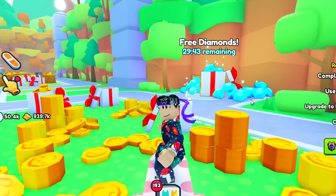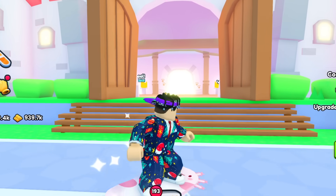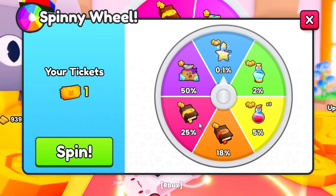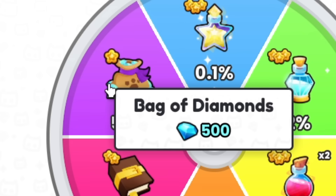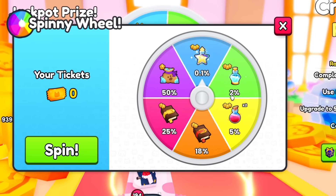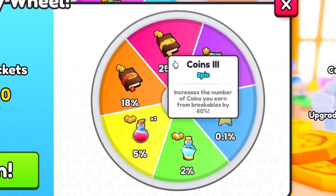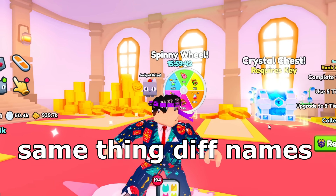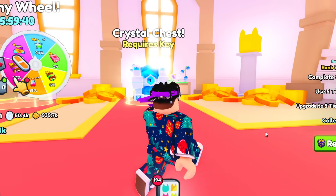While you're in this area, you can actually go through this castle, which you need a key for — I think once you rebirth — and you can spin this wheel and I think you've got a chance at some free diamonds. Gems and diamonds are the exact same thing, by the way, so don't get confused if I keep switching between diamonds and gems.